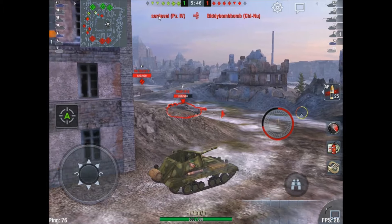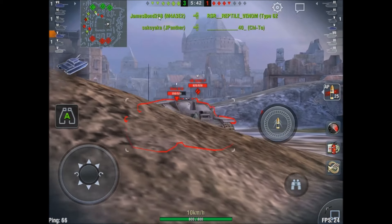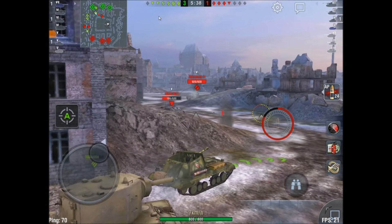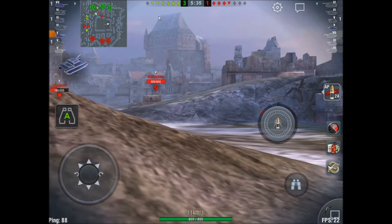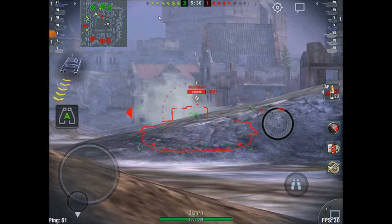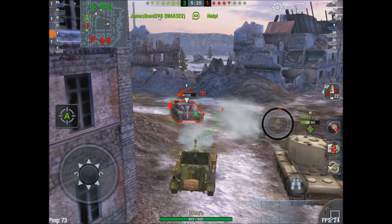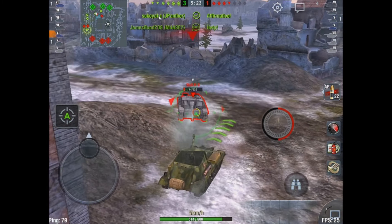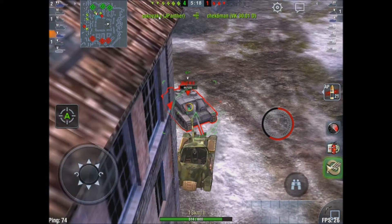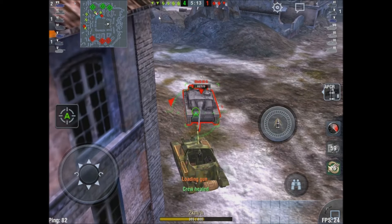I'm pretty much done here — this map just ain't good for the Archer. After you shoot, backing off does come in handy; it's fast enough to back off without taking a shot in return if you're good about it. I can't believe he's focusing on me with my abysmal 20 millimeters of armor.